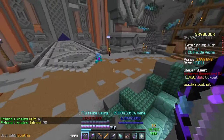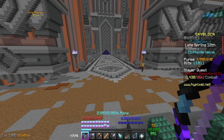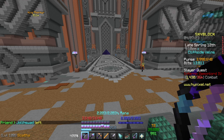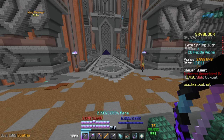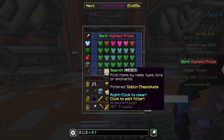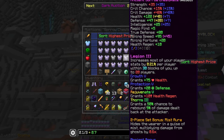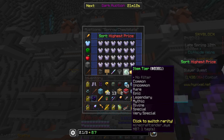Glacite armor is recommended as your main starting mining armor. It can be bought from the auction house for around 50k, but if you're just starting out it's probably worth grinding yourself. Other mining armors include Yog and Sorrow. Sorrow is your big upgrade from glacite — it gives more mining fortune, more speed, and is all around good but quite expensive, around 11.2 million for a chestplate at the moment.